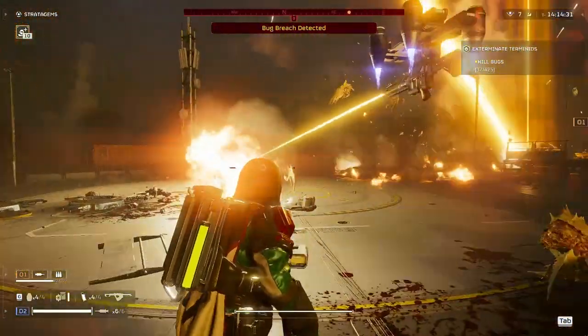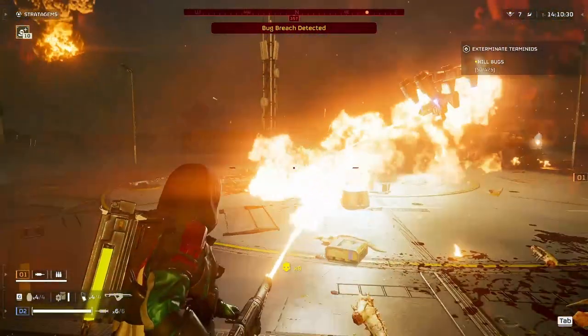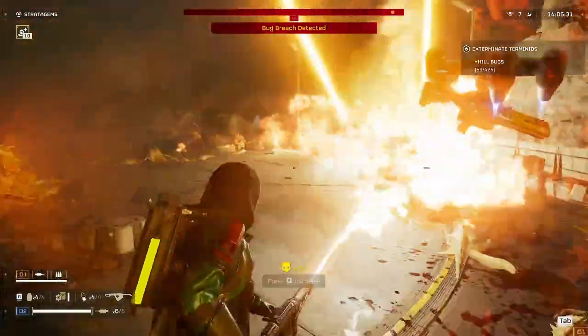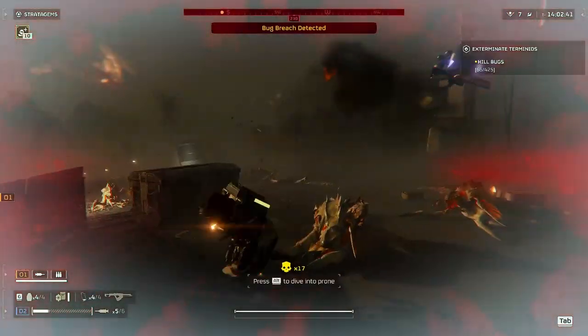Before, it was just alright — thrown on the back burner once you got the Breaker. But now it holds its own and is definitely worth a revisit. The Punisher can take out stalkers in two hits to the face at close range.